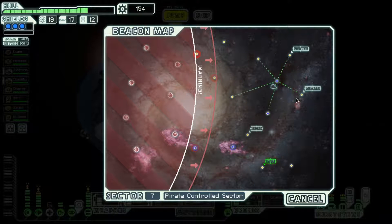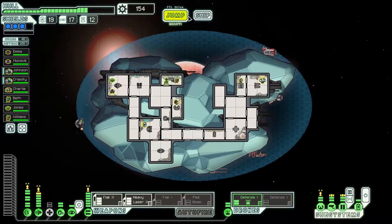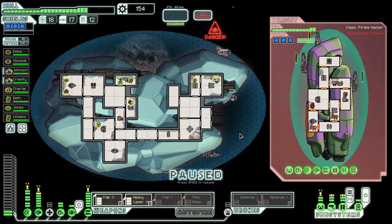We don't really have that much time, so I think we just go to one more beacon, store, exit. With 154 scrap, we are very close to being able to pick up both weapon upgrades. If we go to the store, I might be able to sell something to make that happen. This sucks — okay, we're being hacked again. Get the defense drone out — in fact, I'm going to get both defense drones out.